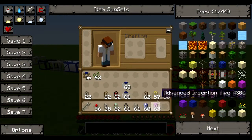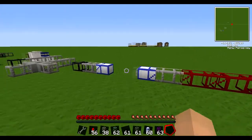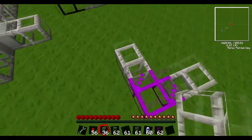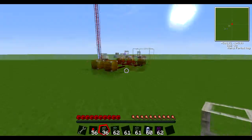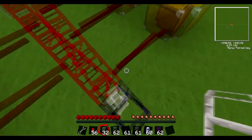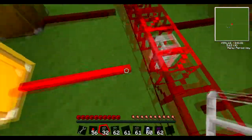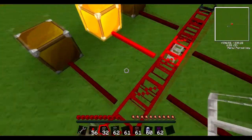These are redstone pipes. I've wired it up so that when an item passes through the pipe, it emits a redstone signal. That signal is carried through redstone wire to a lamp, and the lamp lights up to signify something is passing through it.